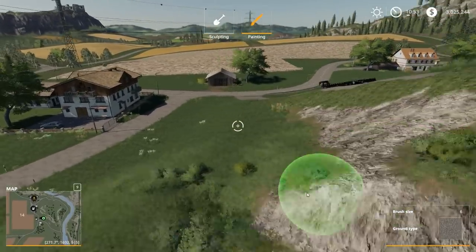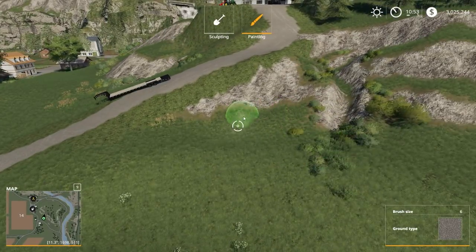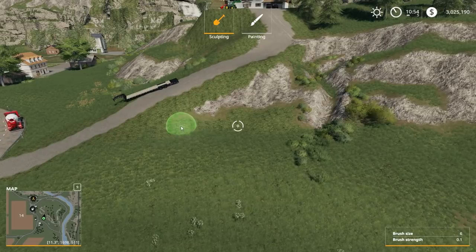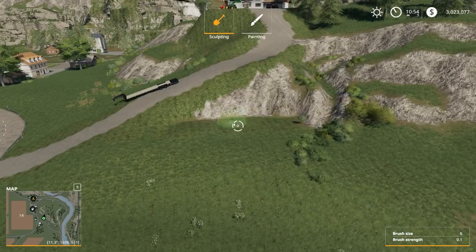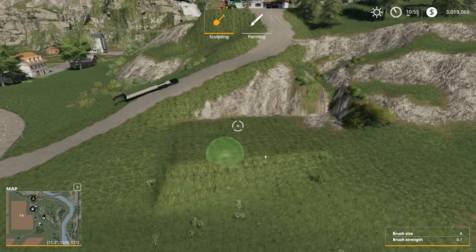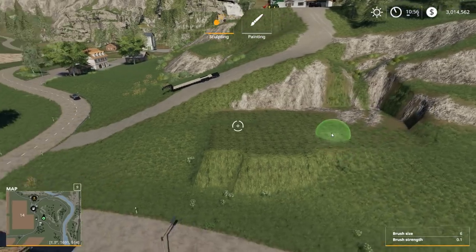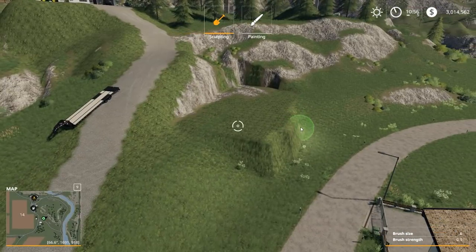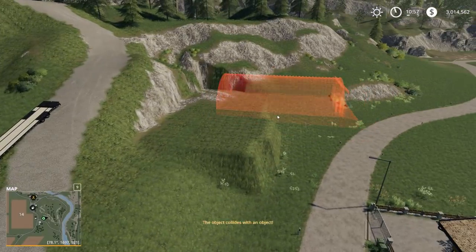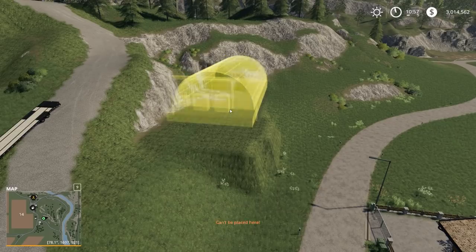Down here I think we might put our building so we kind of need to flatten it out some. Let's switch tools and flatten this out — there we go. Flatten it out here because I don't know how far back we need to go for the garage. Probably get a little more distance to be honest. This tool is freaking awesome because now it's like you don't have to build stuff on the side of a hill. Let's get to the garage and see — oh, that's a pretty good size garage, forgot how big it was.